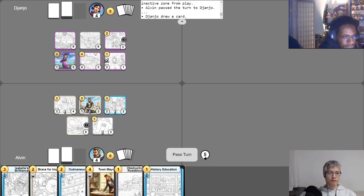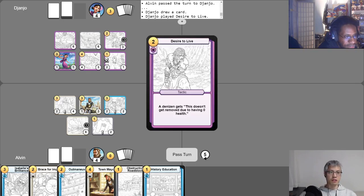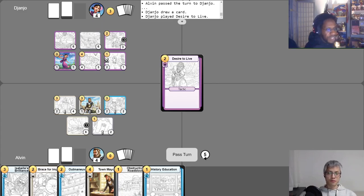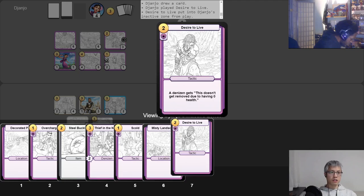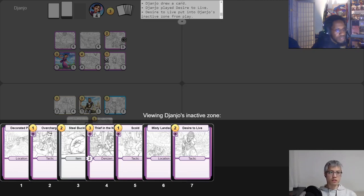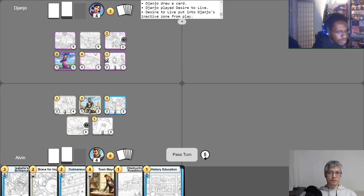Free draw. It is turn five for me. I use two gold immediately to play Desire to Live tactic. Unfortunately you cannot attack, so you'll have to find some other creative way to reduce her health. I'll use Desire to Live on Jealous Spouse. Desire to Live says 'this doesn't get removed due to having zero health,' giving her that ability — she does not die with zero HP.